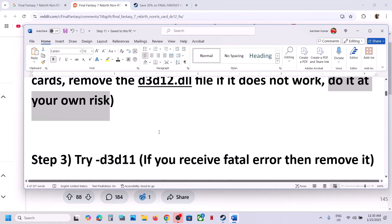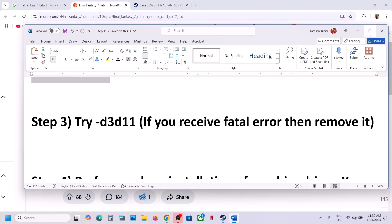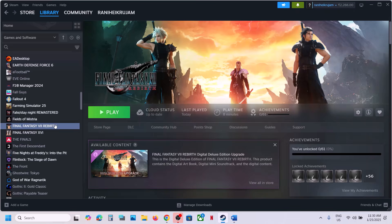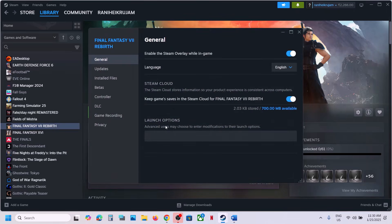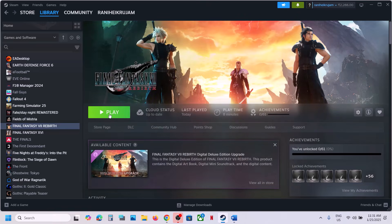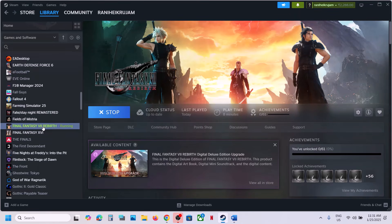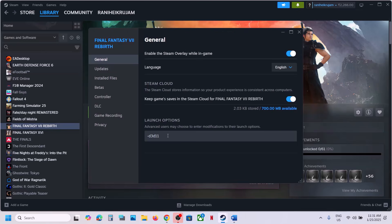The next step is to try D3D11 in launch options. Go to Steam, right-click on the game, select Properties, and in the launch options type -D3D11, then launch the game. This has worked for a few players so it might work for you. However, if you receive a fatal error, remove everything from the launch option and follow the next step.